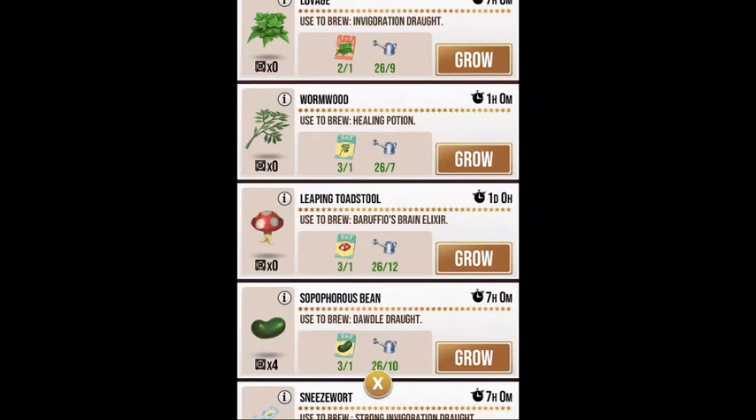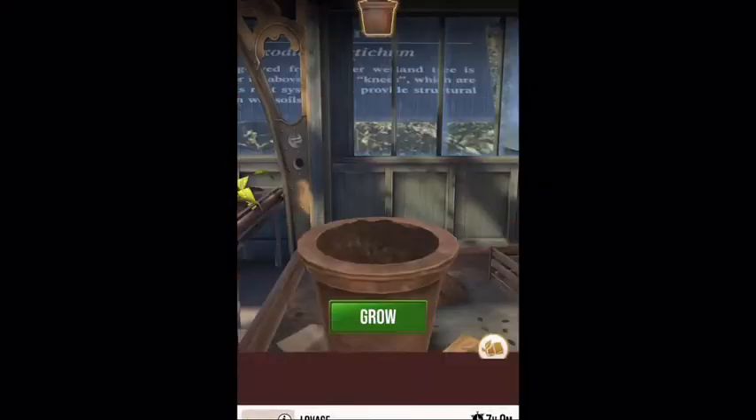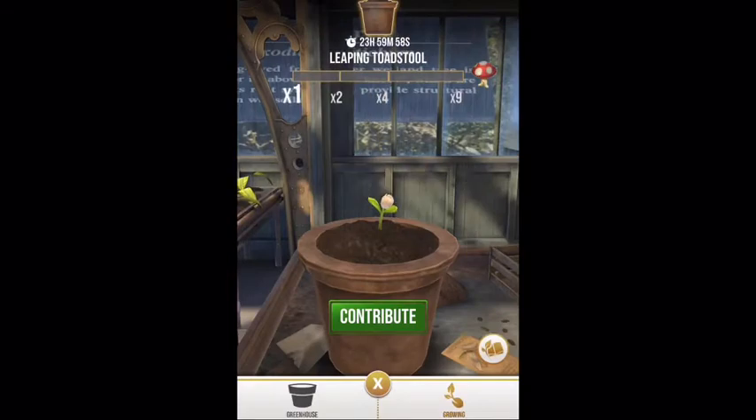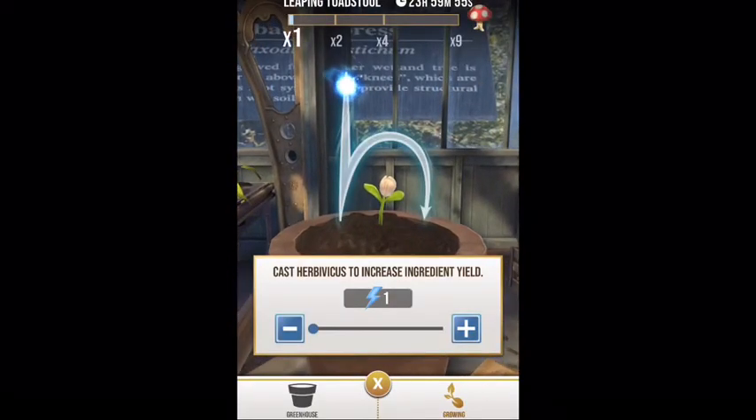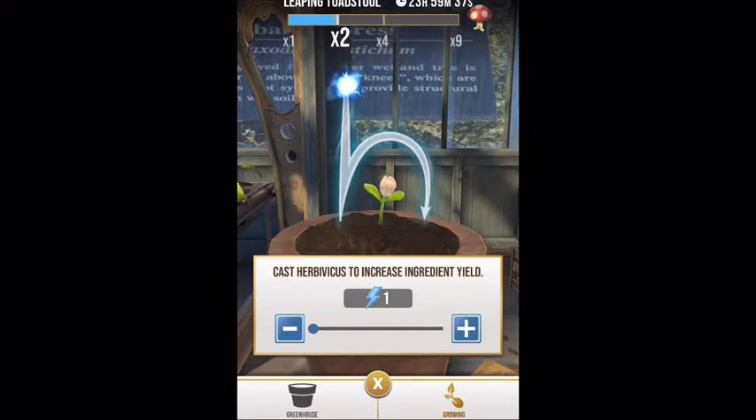Each seed has an individual grow time — you can see the top one is seven hours, one hour, one day. We're going to try the Leaping Toadstool, the one-day one, and put that in. Then you can contribute, which uses your energy to try to give you more of what you're going to get. Same as casting a spell — put it on the blue dot and trace it — and it boosts the actual thing you're trying to grow.